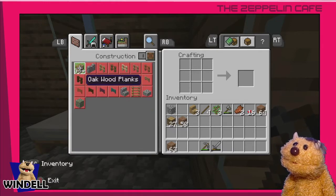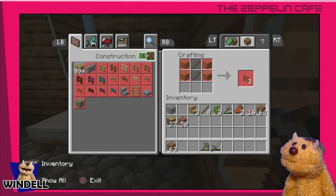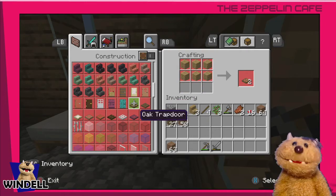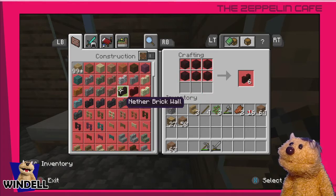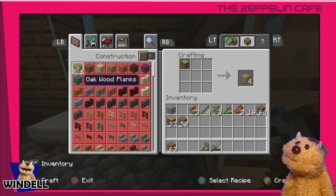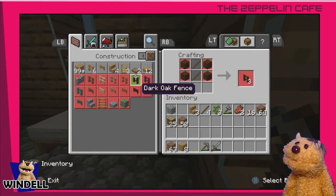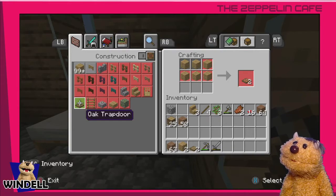Let's see — trap door. Looking it up. Oak trap door. So I've got to make some oak boards. Easy enough, I can handle that. Oh look, I can make 99 plus — that's a lot of boards. Let me just try one set. I got four boards, eight boards. Oak trap door — that's the thing. We got two of them! Two for the price of wood.